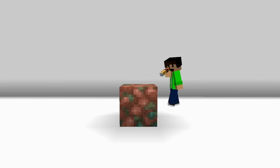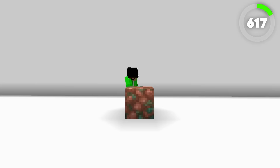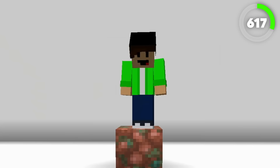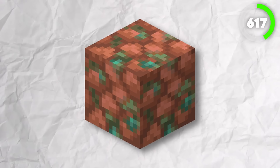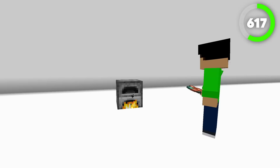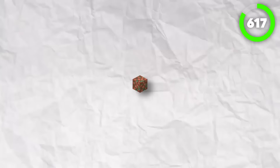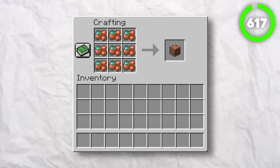Number 617, the block of Raw Copper. Added in 1.17, the block of Raw Copper is used to compact all of your Raw Copper together, and that's pretty much it. To start off, this block is very, very ugly — a very stinky block. I personally would not be using this block anytime soon. What I would be doing is smelting down my Copper for better uses. And if I wanted to compact my Copper, I would make a Copper Block. So this renders the block of Raw Copper completely useless.